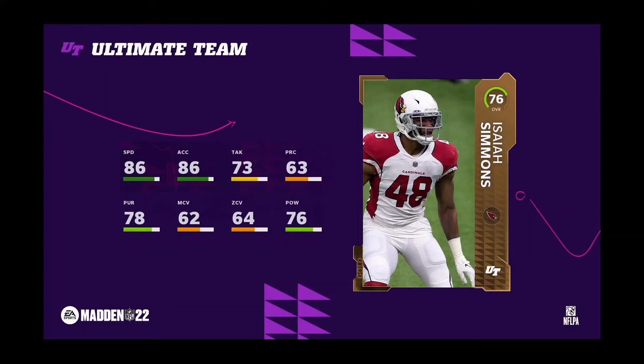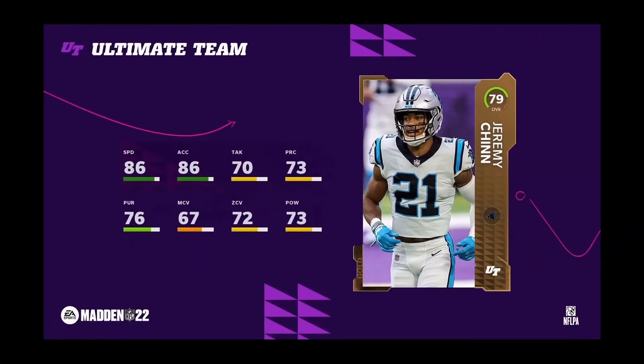Now we have Jeremy Chinn for all you Panthers fans out there. He comes in at 79 overall — one overall less than elite — 86 speed, 86 acceleration. I believe he's a safety. The other stats aren't all that, but in the beginning of Madden it's going to be a decent card, especially for those who run a theme team and as a good budget beast.